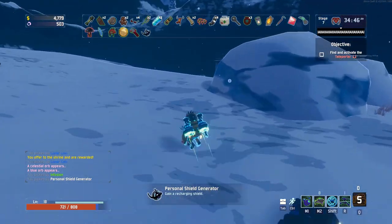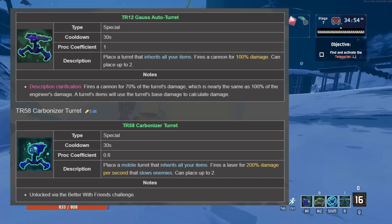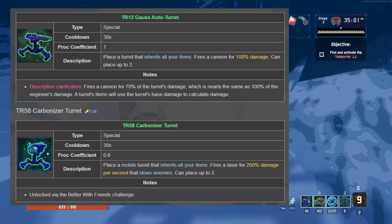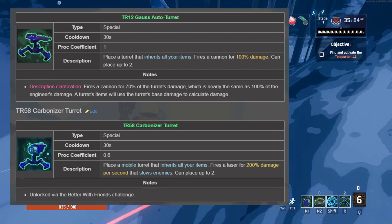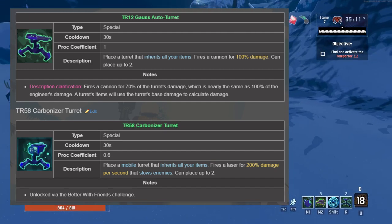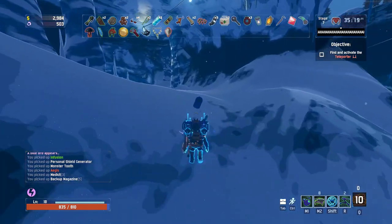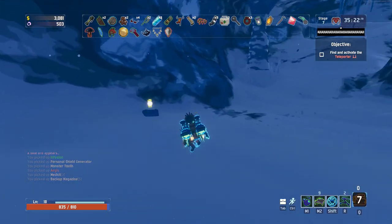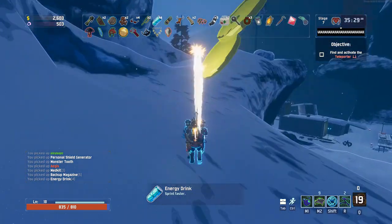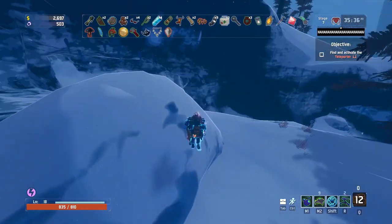Now let's talk about the Engineer's turrets. Much like the secondary ability, you have two choices: Gauss Turrets or Carbonizer Turrets. Most players will side with the Carbonizer Turrets on first glance — they have double the damage and they're mobile. Yet the stats don't tell the whole tale. Because the Carbonizer Turrets are mobile, they break the Bustling Fungus synergy with the Engineer, which is one of the greatest synergies in the game. Even if the Carbonizer Turrets weren't worse, I still wouldn't choose them because the Bustling Fungus synergy is too strong.